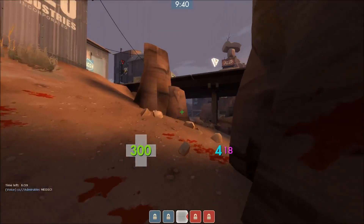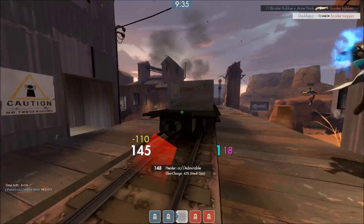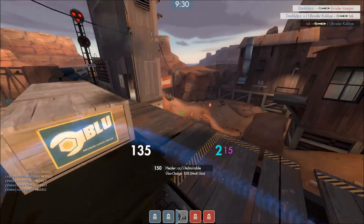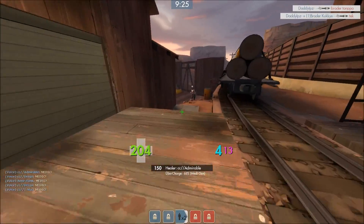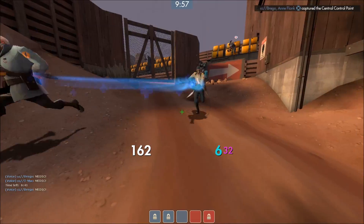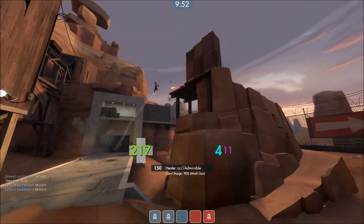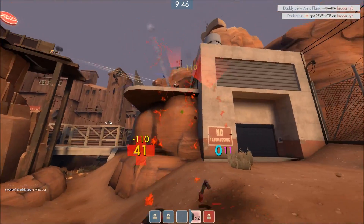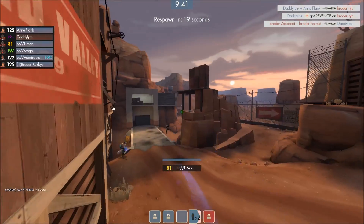I jump into our choke and completely annihilate Cookie there — goodbye. We have good damage on them, I get a soldier pick as well. I instantly go back on mid because I want positioning. TMac is chasing already, so I call to push. TMac is in, gives us sight and information on the positioning of the combo. This is a sticky kill — they're on top right now. Soldiers jumping us, TMac is getting absolutely destroyed. I counter-jump so they can't focus him down. I get a demo pick — nice exchange. I will die for this.